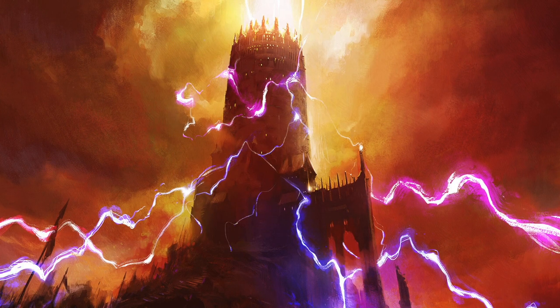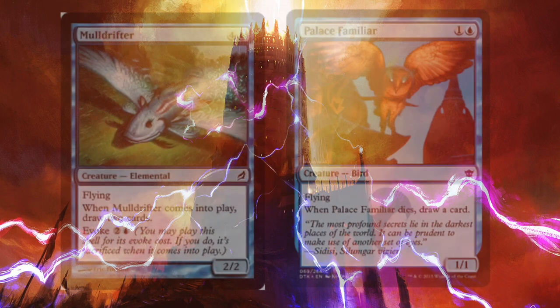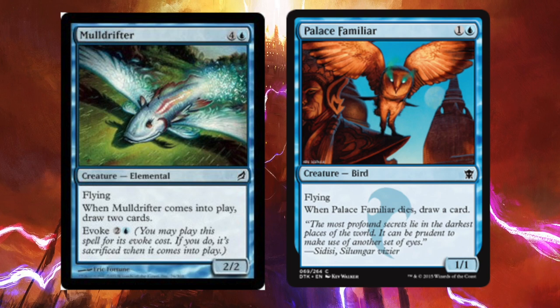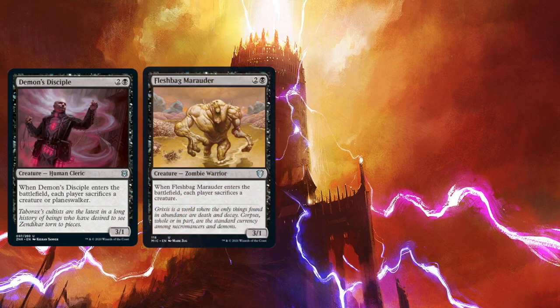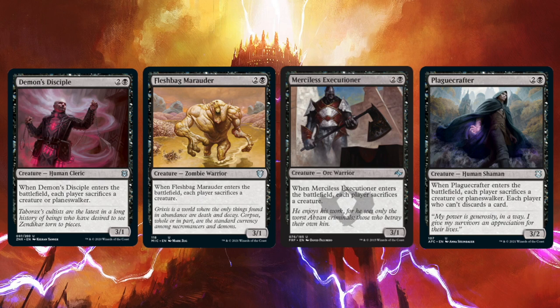Lastly in the ramp department, we're running Ashnod's Altar. This is going to let us throw away any extra creatures to help cast Thraxamundar at least a turn or two early. For card draw, you already saw Solemn Simulacrum, but two other great card draw engines on creatures are Mole Drifter and Palace Familiar. Them being on creatures is only upside — we can attack with them early, block if we need to, and when we don't need to block we can almost always sacrifice them on command.